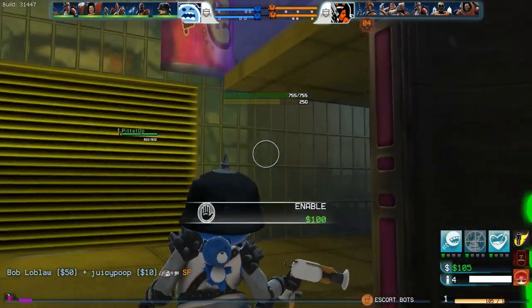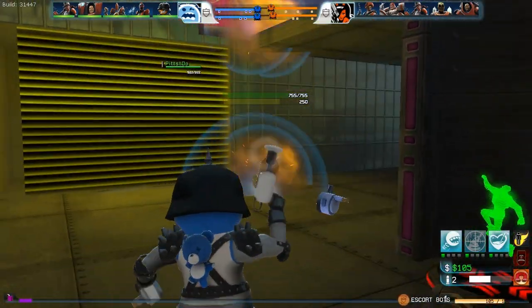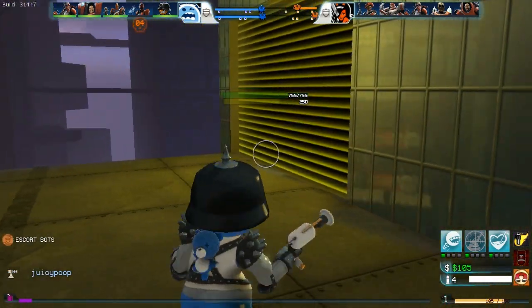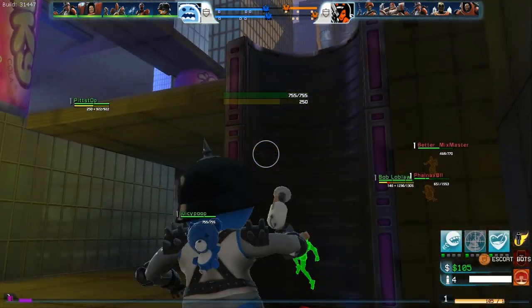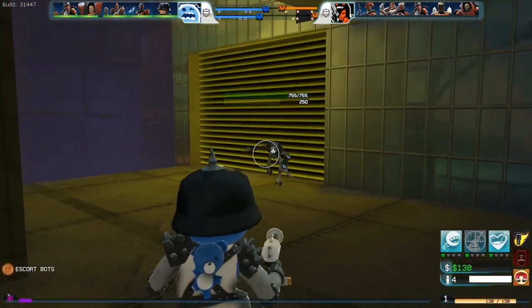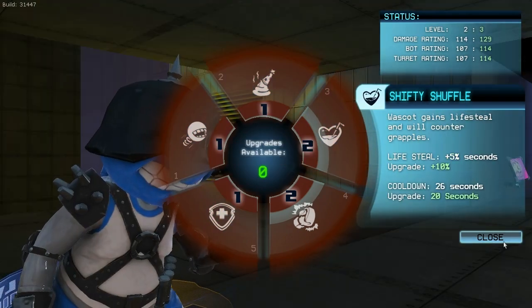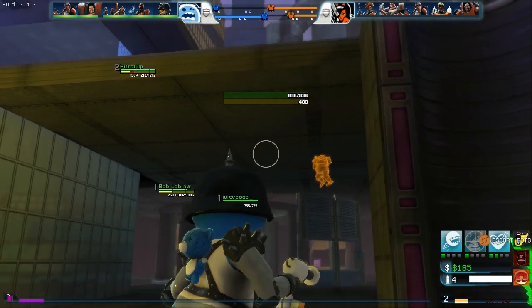Right here just looking at where everyone is at. You can see your teammates through walls. If your teammates can see an enemy, then you can see that enemy through walls. But if no one can see that enemy, they're off the through-wall vision. So always be trying to keep as much vision on your enemies as possible, so your teammates can see where they're at and get an idea of where everybody is located.